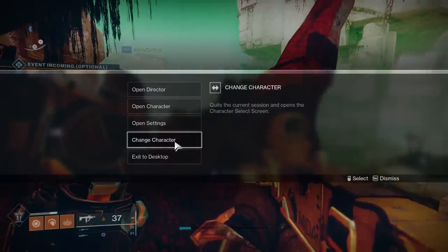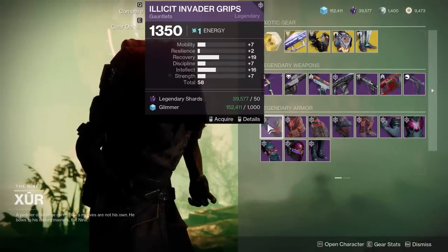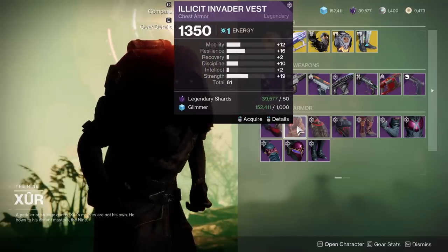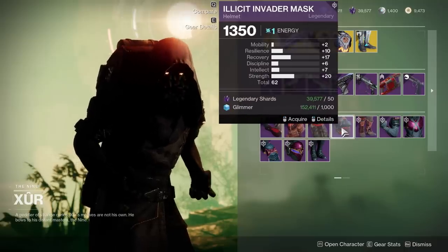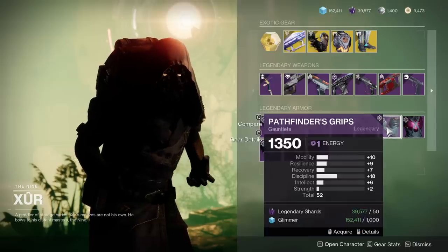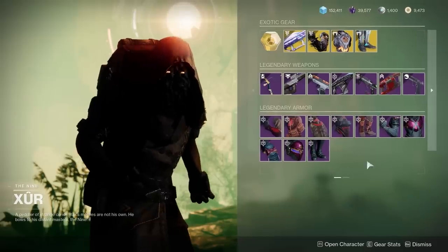Now for the Hunter — same thing, all three characters have two sets. 58 with Recovery and Intellect being featured — great stats but 58 is a bit low. 61 with Mobility, Resilience, Discipline, Strength — pretty average. Helmet at 62 with big Recovery and Strength spikes — not bad. 58 is a bit low. The second set: 52, 51, 54, 52 — yeah, it's all low armor.